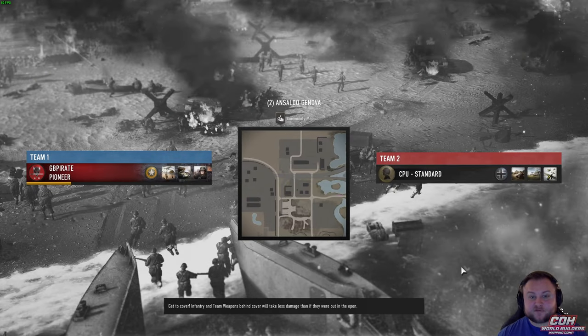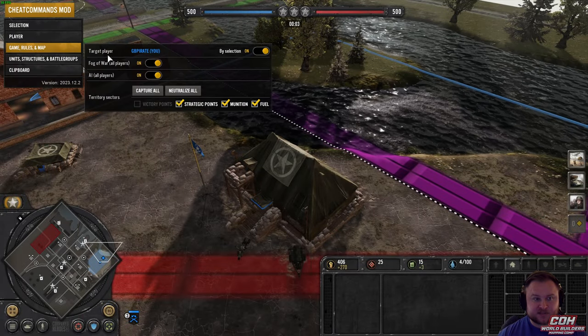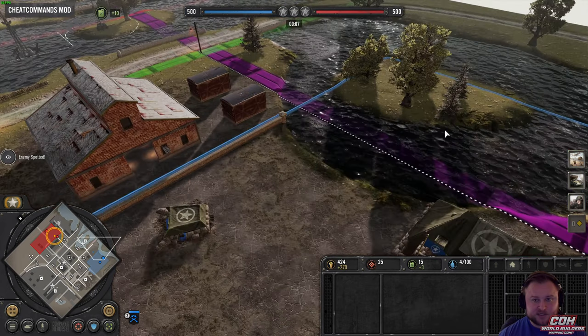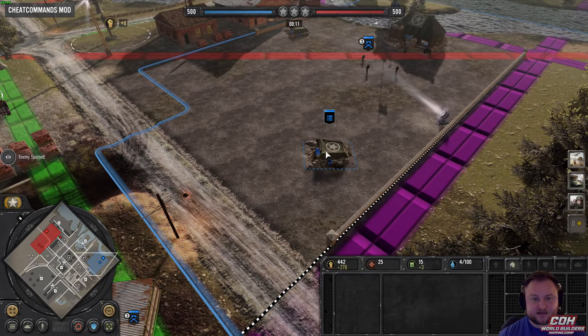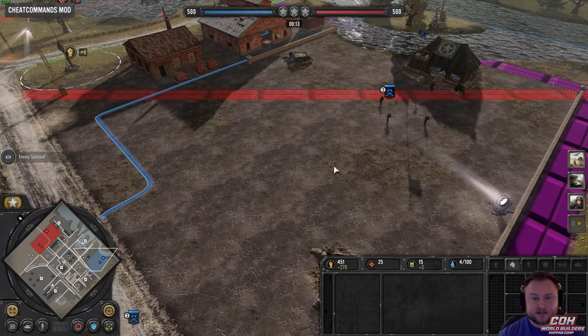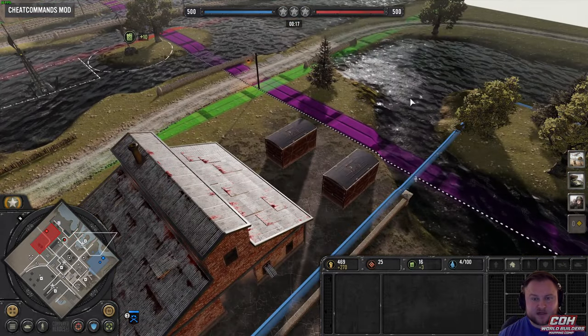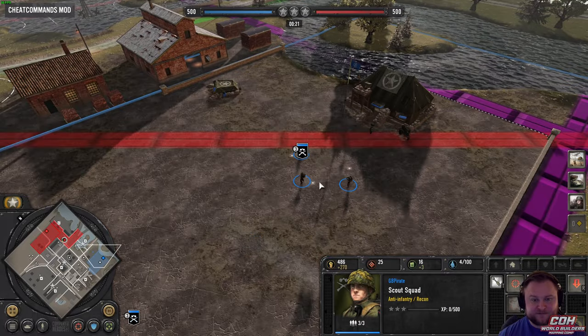The first map is a one-versus-one map called Ansaldo Genova. Let's turn off Fog of War and the AI. One thing the mapmaker noted, and it's pretty apparent right away, is that the artwork isn't done. So we're going to need more things breaking up the terrain. The water up here is definitely too fast.